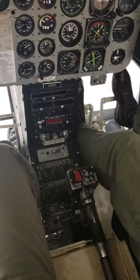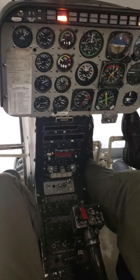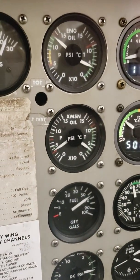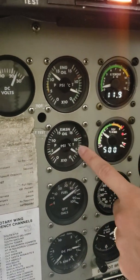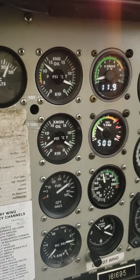Pre-takeoff checklist. Twist grip — the command is green, green, above 15 degrees Celsius in one minute. You're checking to make sure your PSIs are in the green, and that your transmission oil temp is at least 15. Make sure you've been at flight idle for at least one minute.